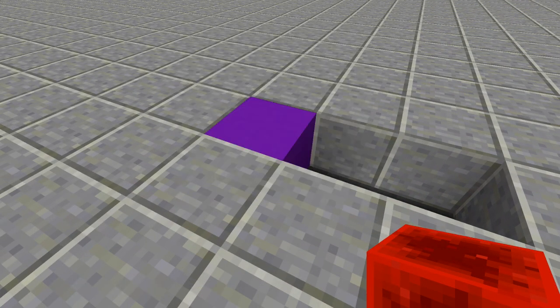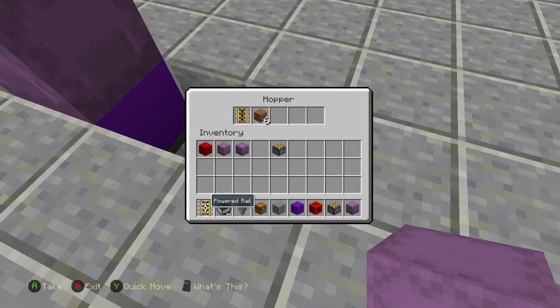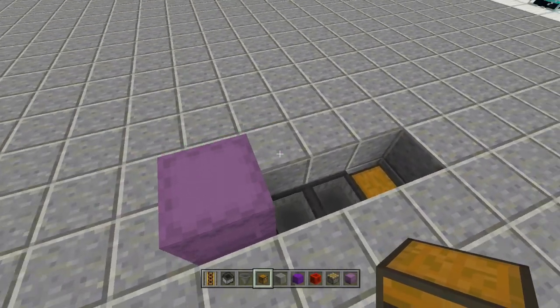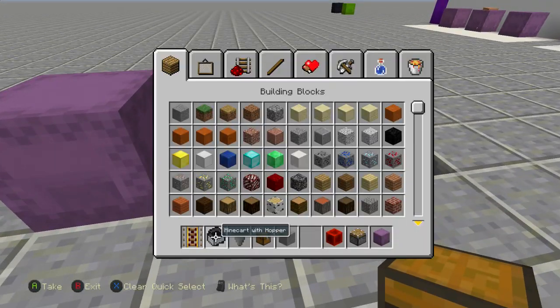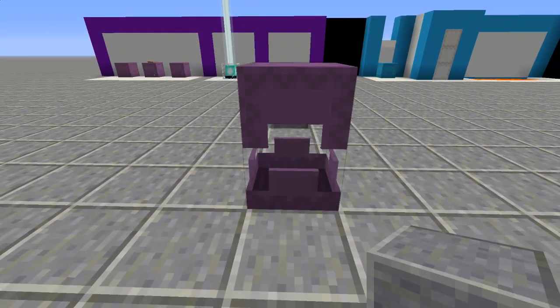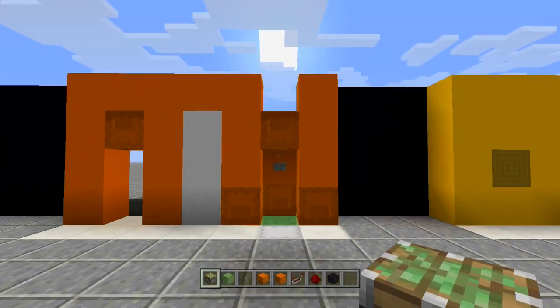Now hide it up — take out a purple concrete block, then we need a piston and a power source. Place your block one over, place your piston facing towards it, send power to it, and now it's completely hidden. Items will funnel right through our shulker box. Place it in and you can see all items funneling into the hopper. You'll need some sort of chest system to pick it up — link to the auto sorting system in the description.